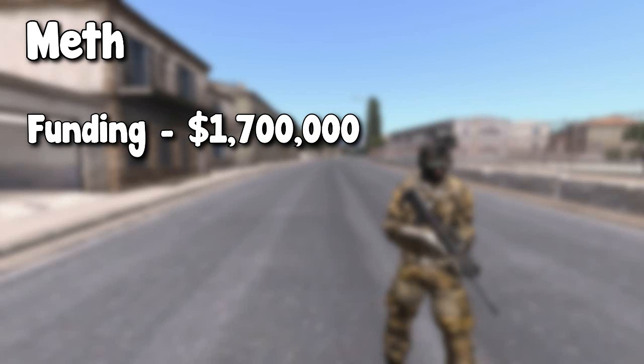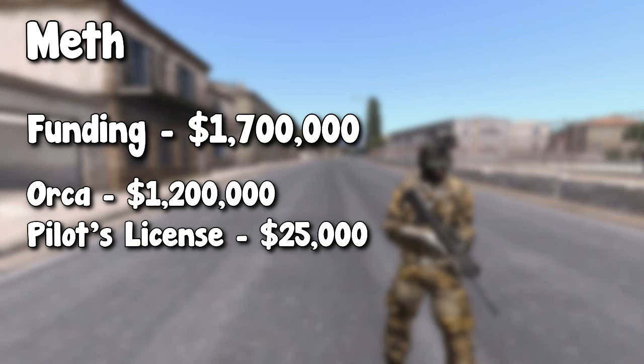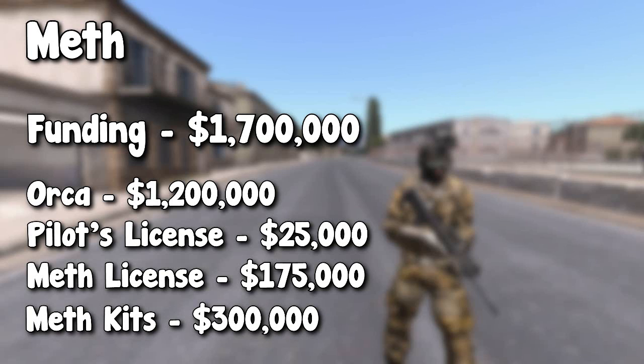This is because of transport as well as the quantity of meth that you'll be selling. The reason for such a high price is because I recommend you take a helicopter with you on your travels, and not something as small as a hummingbird. I recommend you go for either an Orca if you're a non-donator, or a Ghosthawk if you are a donator. The Orca costs $1.2 million, a pilot's license costs $25,000, the meth processing license is $175,000, and I recommend purchasing around about $300,000 worth of meth kits to process and sell.